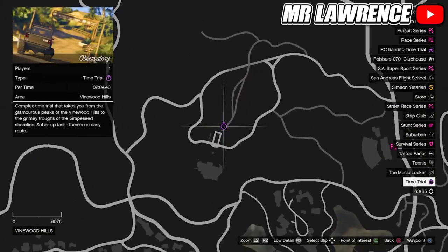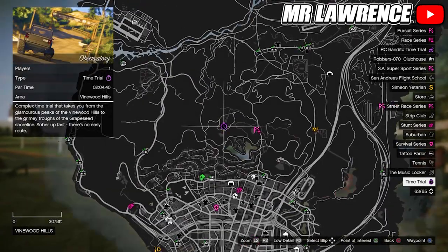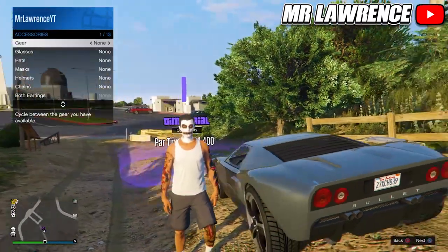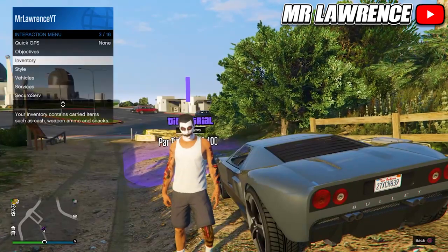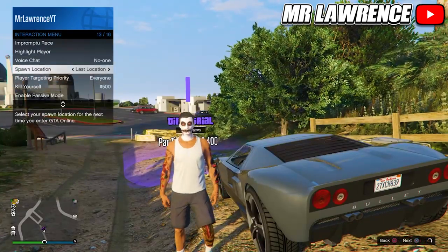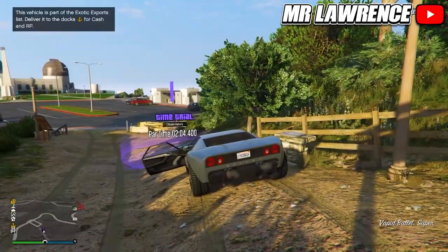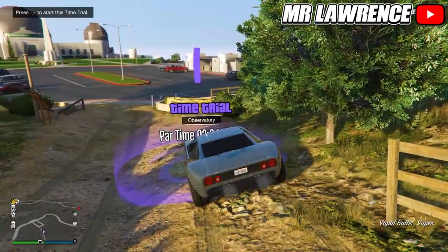First, load into online and make your way over to the time trial. This week it's right over here, but it changes every Thursday. You can equip any outfit but just remove all your accessories. Also make sure your spawn location is set to last location. Then get in any car, drive into the time trial, and start by pressing right on your D-pad.